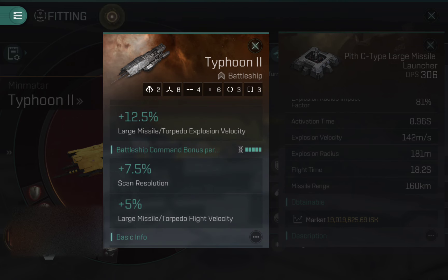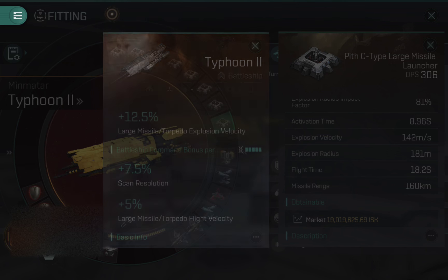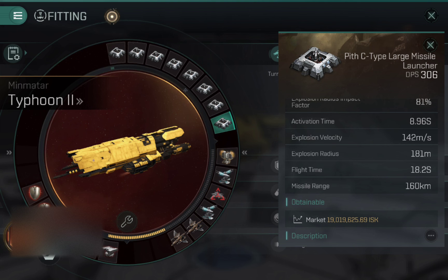You've got a 5% bonus on range, and another useful PvP bonus is the scan resolution, which helps you lock onto targets a little bit faster. Those ship bonuses help you hit smaller targets, and that's why you can use missiles on a Typhoon. If you're using missiles on a Raven, you'll struggle with smaller, faster targets. But on a Typhoon, with the right rigs and setup, missiles will actually do damage to those smaller targets.